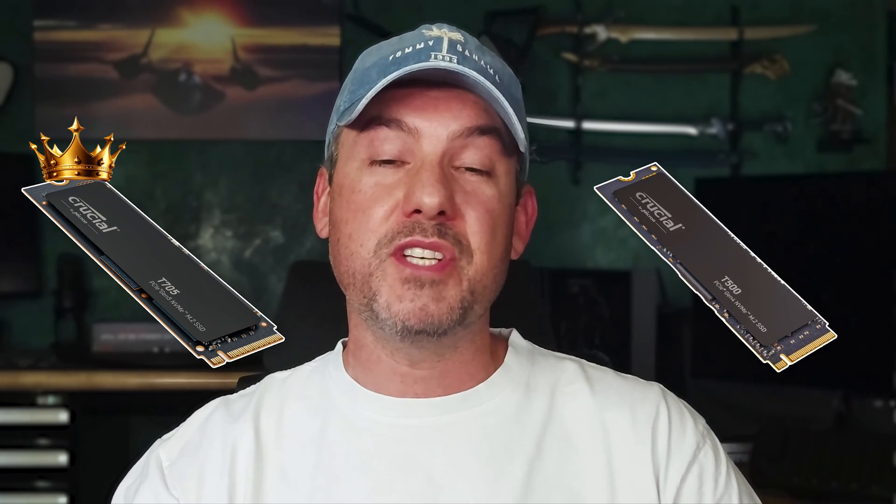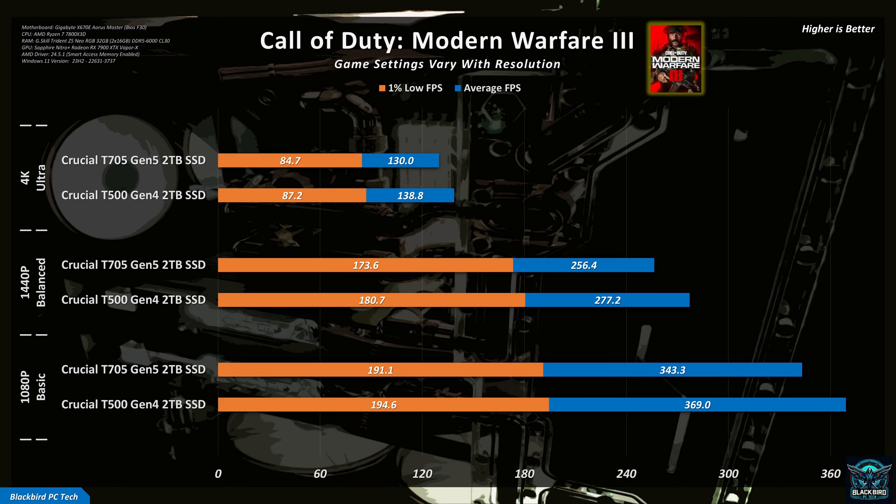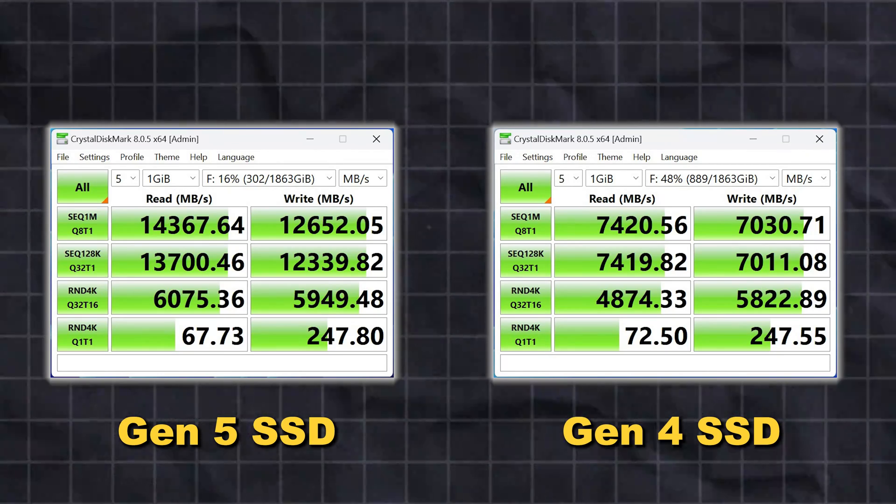In this video, we tested the current king of SSDs — the Gen 5 Crucial T705 — against its Gen 4 cousin to see if Gen 5 SSDs are really worth it. As you can see from the average gaming performance across 11 games, there was absolutely no meaningful difference between the two SSDs. The only game that showed a meaningful difference was Call of Duty: Modern Warfare 3, but surprisingly this game favored the Gen 4 drive over the Gen 5 drive. I retested this game multiple times, but the results were the same.